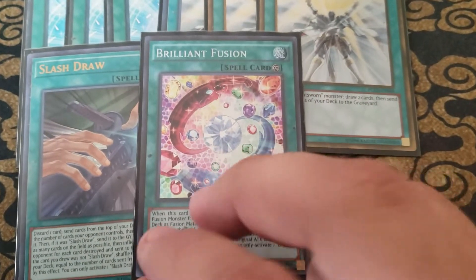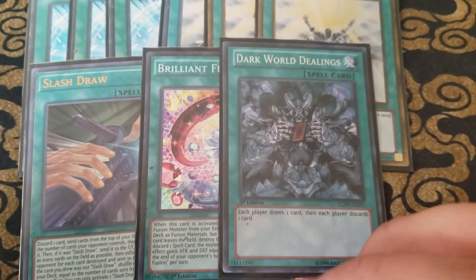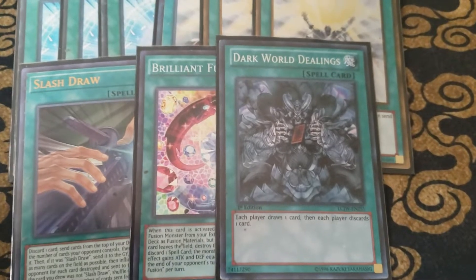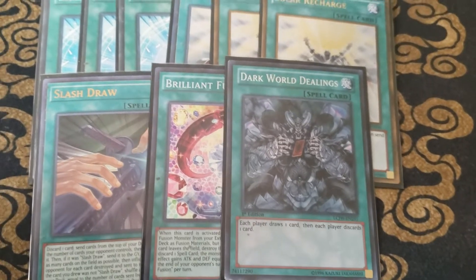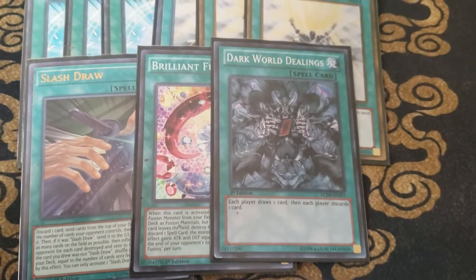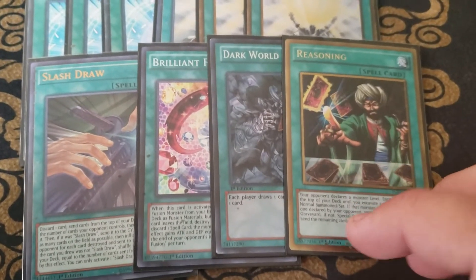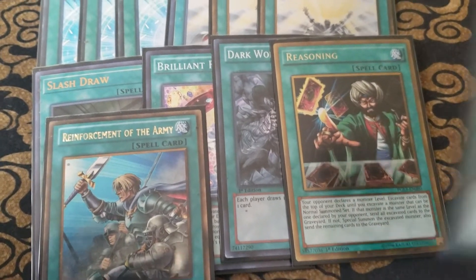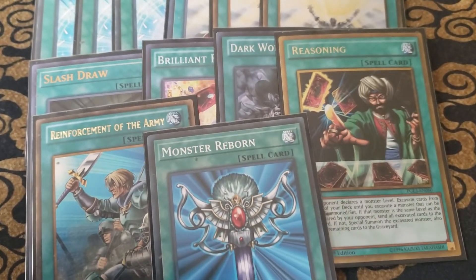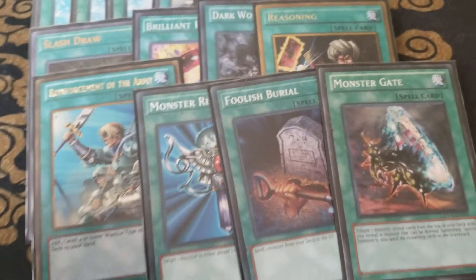We're playing one Brilliant Fusion — again, it's for Seraphinite, typical combo stuff. One Dark World Dealings, because I am going to be playing a Shadal Engine and Dealings helps me get those effects off, and at worst I end up getting Glow-Up Bulb. We're playing one Reasoning — essentially a free Monster Gate, it's just a deck thinner. Same with one Reinforcement of the Army. We're playing one Monster Reborn, one Foolish Burial, and Monster Gate for our last spell card.